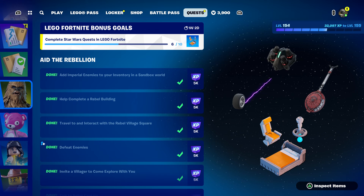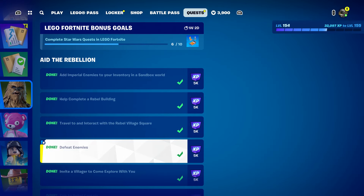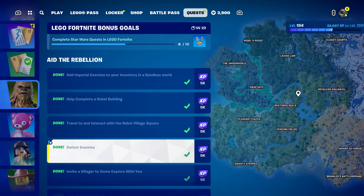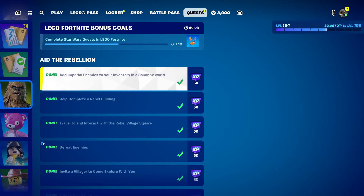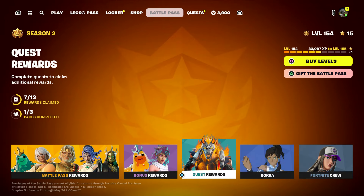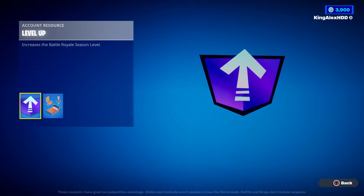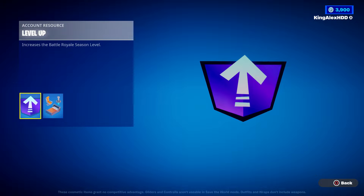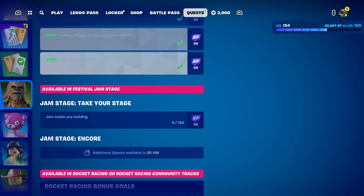The third challenge is to interact with Chewbacca — if you've already reached Chewbacca, you'll automatically unlock it. You also need to upgrade the rebel village to level five. Level five is a lot, but I don't think it will be hard. I'm already level seven in the rebel village — I'll make a full video on how to level that up.